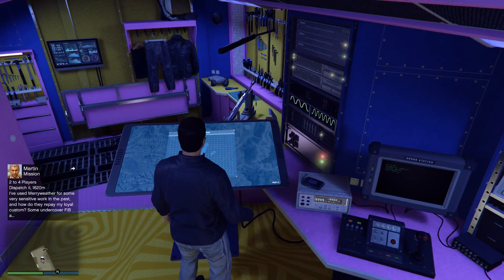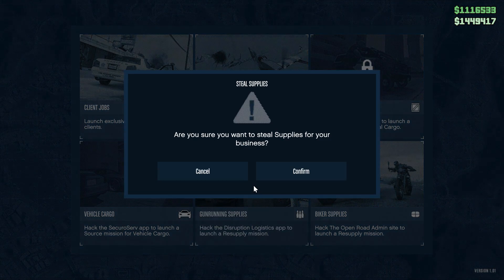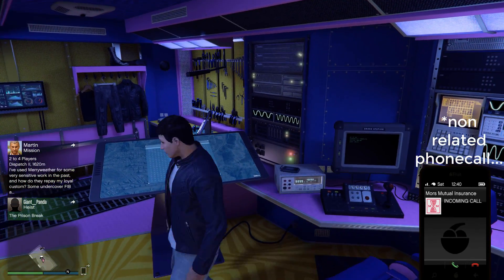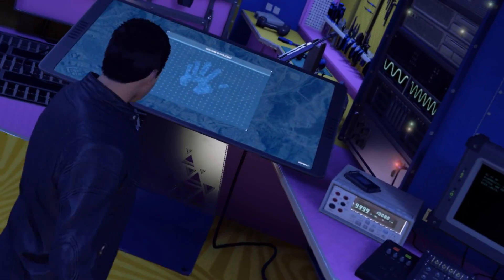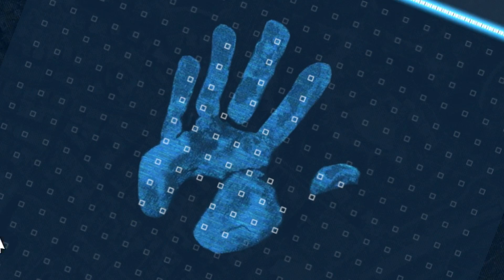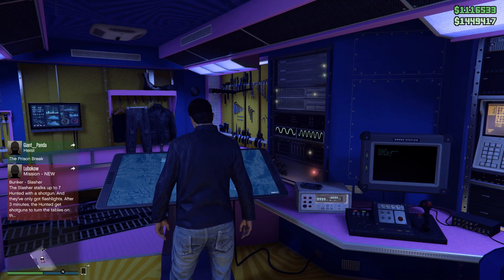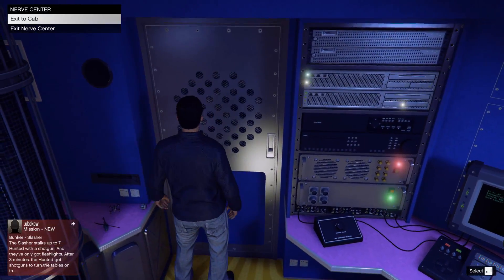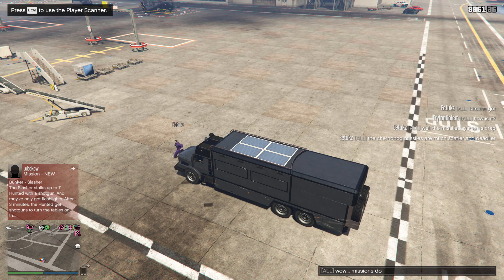The truck can be used to initialize some missions in which you can resupply all your existing businesses. To do this, all you have to do is use the massive touchscreen and simply select a mission. Seriously, did Rockstar even test this? The mission starts and nothing happens — what the hell? The missions apparently just don't work.